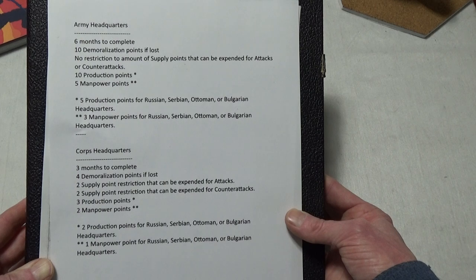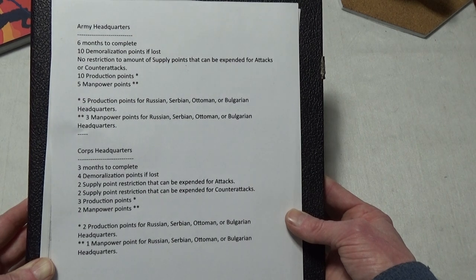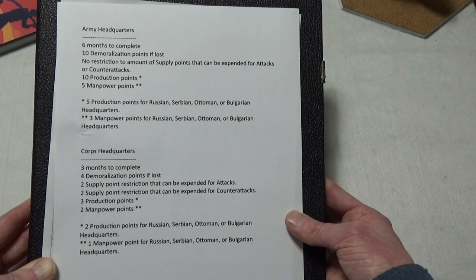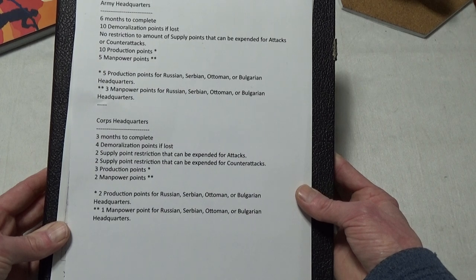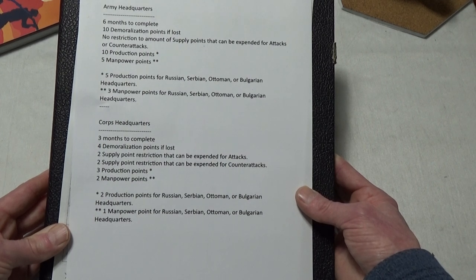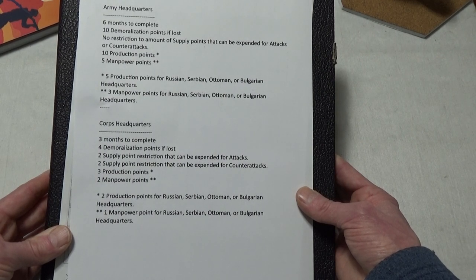According to Develkrieg: no restriction on the amount of supply points that can be expended for attacks or counter-attacks, 10 production points, and five manpower points to make one — unless you're a Russian, Serbian, Ottoman, or Bulgarian headquarters, in which case it only costs five production points and three manpower points. This is where I'm deviating now, and it solves so many problems — it makes core headquarters actually worth something.